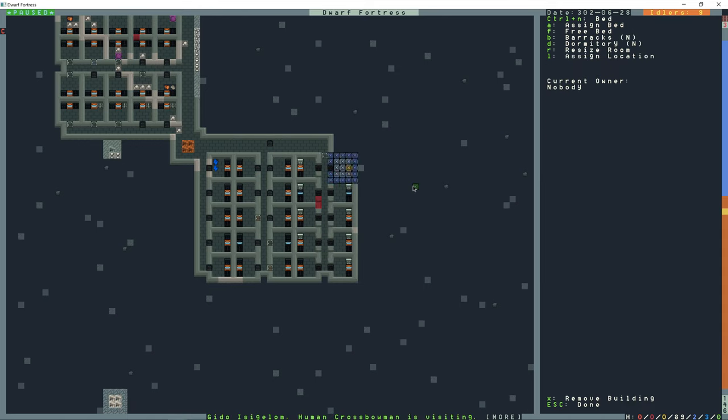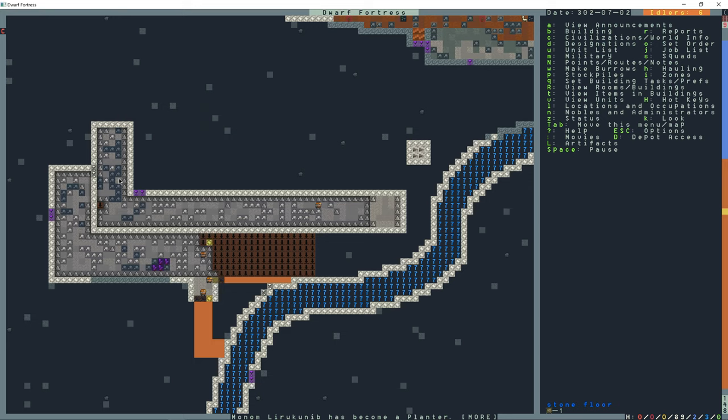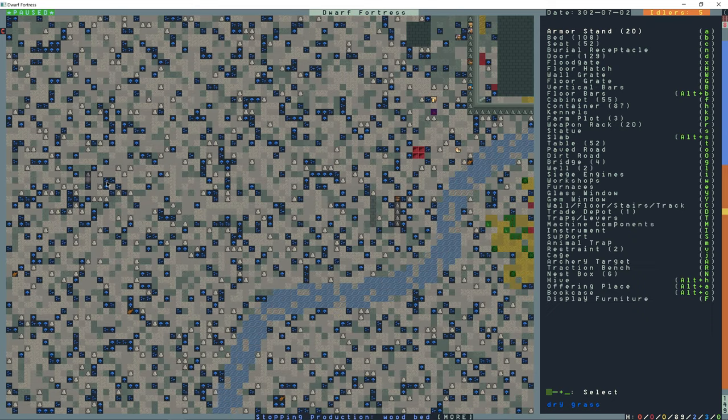Okay, I'll make all these rooms - R, enter. Build, construct, floor. I'll just make this out of wood or something.